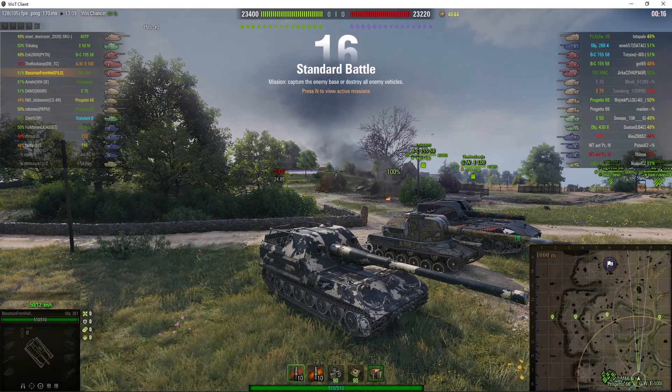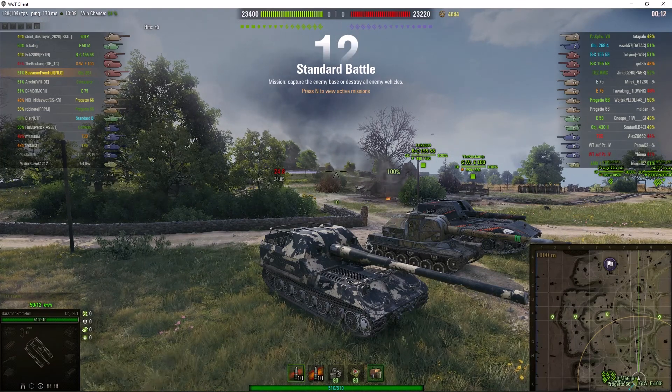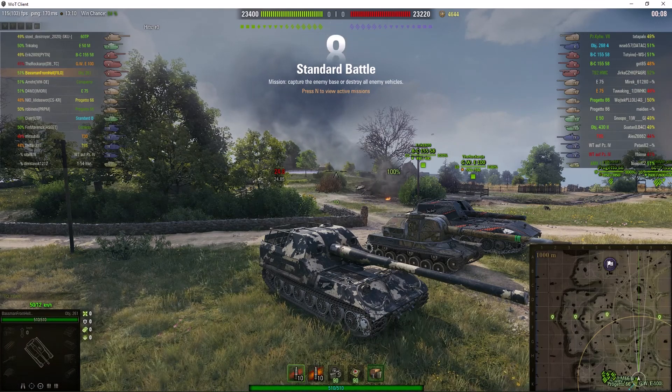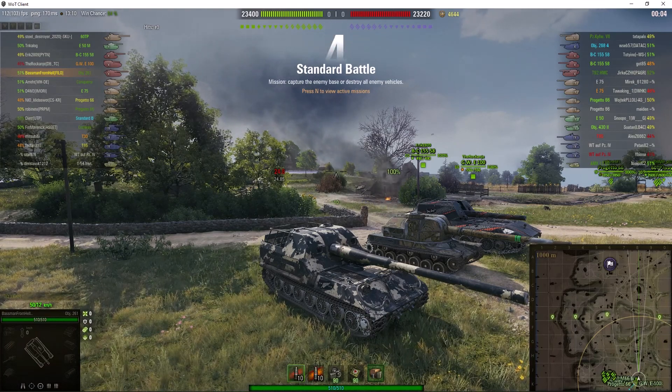Welcome back to WOT Arty Noobs with General Disturbance. This is the Object 261, the tier 10 Soviet SPG. It's located on the south spawn of Overlord and it's under the command of Baseman from Hell.